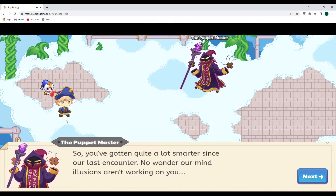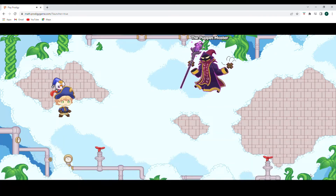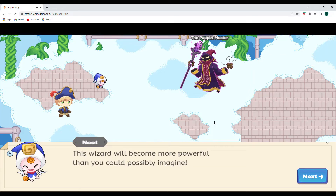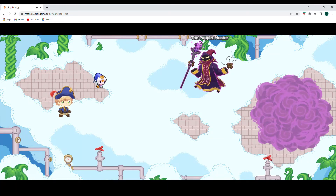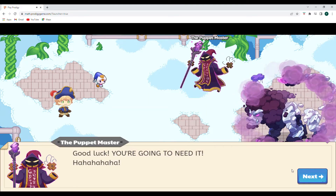You've gotten quite a lot smarter since our last encounter — no wonder our mind illusions aren't working on you. You have to keep on getting smarter every single day, right guys? This wizard will become more powerful than you could possibly imagine. No matter how strong any one wizard is, they cannot defeat our Titan. This magic has survived for thousands of years, and it won't fail now. We'll have to try — good luck, you're going to need it.